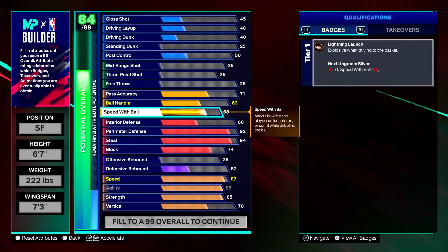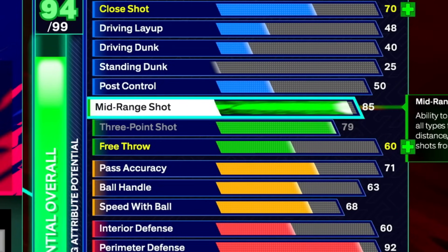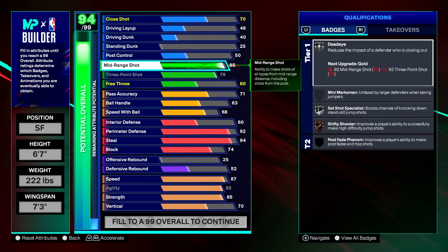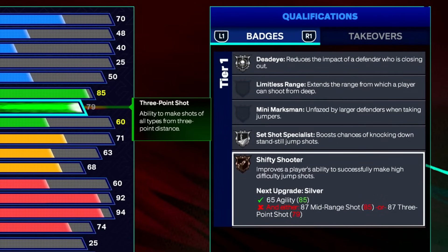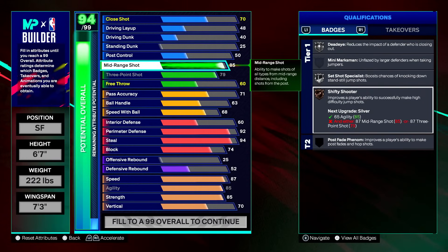We also have bronze break starter — if you get the rebound, throw it down the court to whoever is leaking on the break. For shooting: 79 three-point and 85 mid-range. The 85 mid is for jump shot bases and gets us silver deadeye. 79 three-point should be fine especially from the corner, wing, or top of the key — especially with hot spots and lethals. The 85 mid also lets you fade or pull up. Badges include silver deadeye, silver set shot specialist, and bronze shifty shooter.